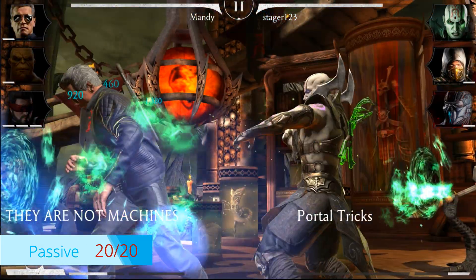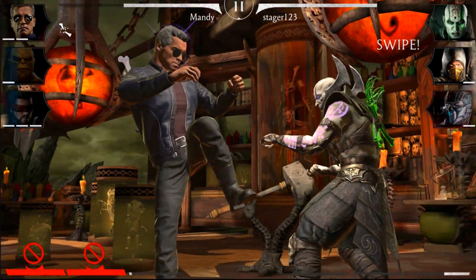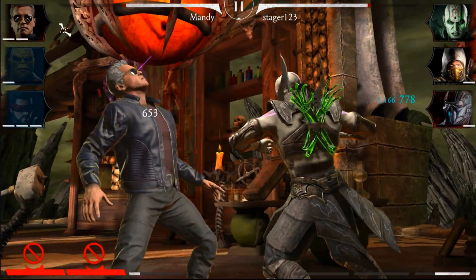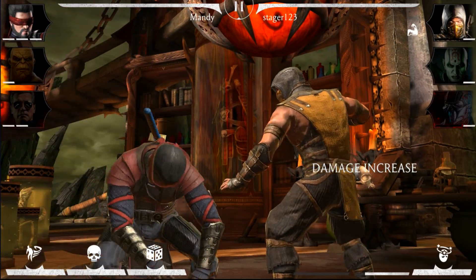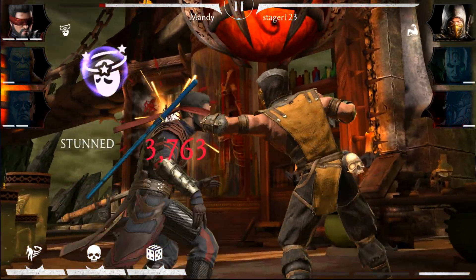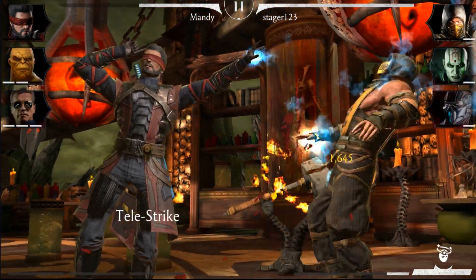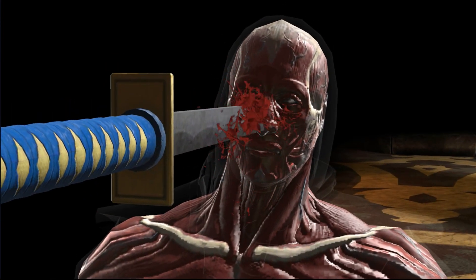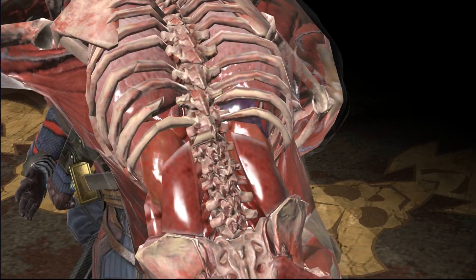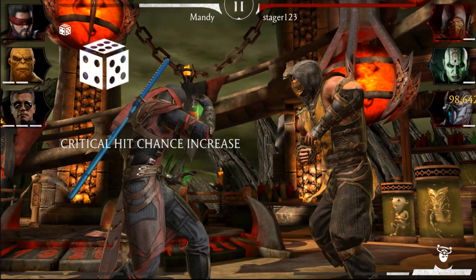His passive is called 'They Are Not Machines.' The Terminator has a 60% chance to save any active teammate from an incoming special attack. When triggered, he automatically tags in and blocks the attack, receiving 50% less damage from that attack and all other blocked attacks for the next 15 seconds, and gains one bar of power. This effect triggers as long as the Terminator is above 30% health and the tag-in is off cooldown. The Terminator also cancels all crushing blows, X-ray attacks, and fatal blows performed against him.